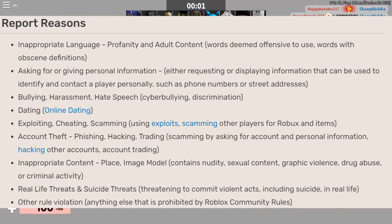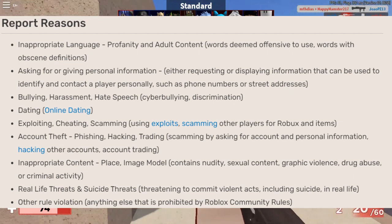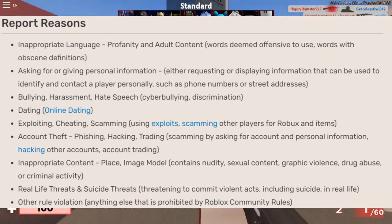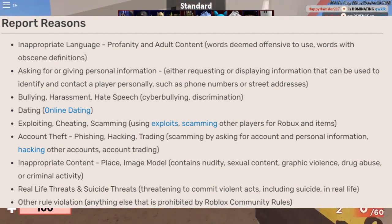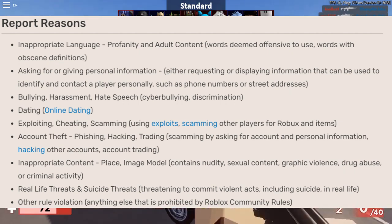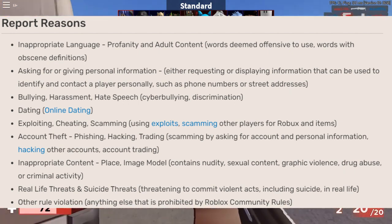Number 5: Phishing, hacking and trading are all examples of account theft — scamming by asking for account and personal information, hacking other accounts, and account trading. Number 6: Inappropriate content — location, image or model that contains nudity, sexual content, graphic violence, drug abuse, or criminal activity.